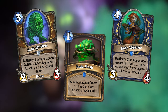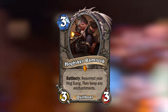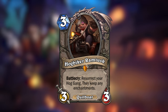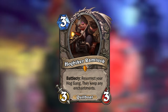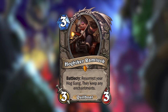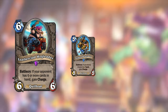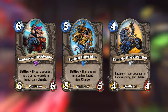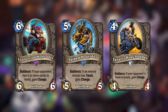The final card for this mini-set is the last legendary: Hawkbiker Ramtusk, a 3-mana 3/3 neutral legendary. When you play Ramtusk, he resurrects your Hawk gang — the three quillboar bikers from Mean Streets: Leather-clad Hawk Leader, Spiked Hawk Rider, and Tanaris Hawk Chopper — and lets them keep any enchantments they had while alive. All three cards could gain Charge in different ways, so if you managed that, they'll be resurrected with Charge.